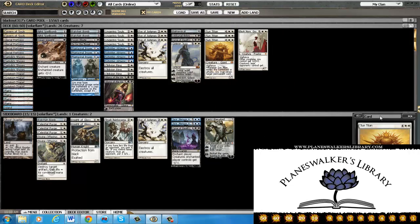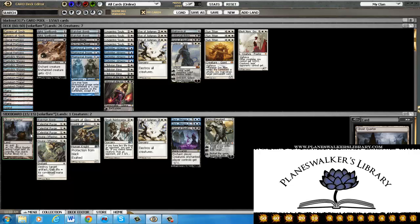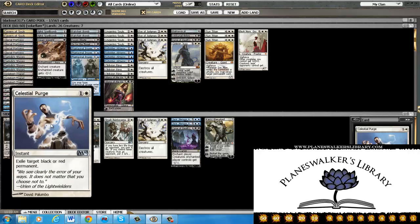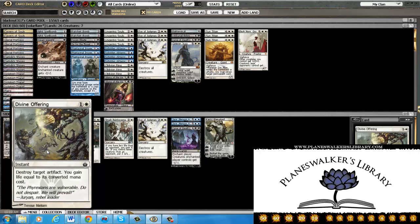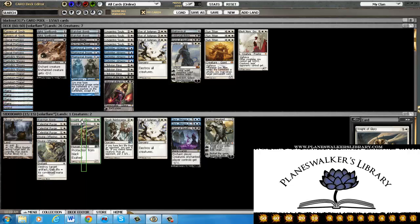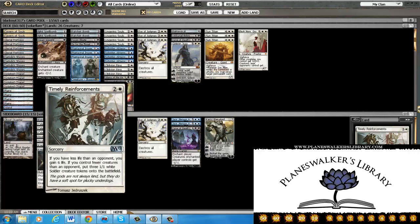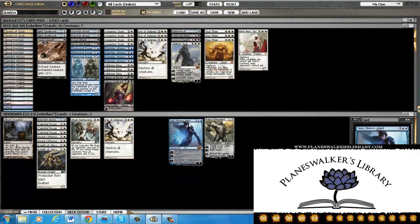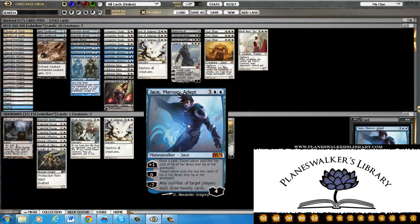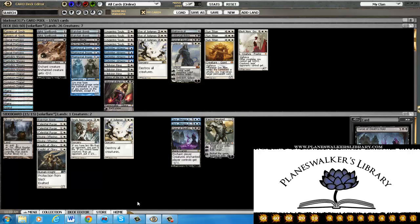Let's discuss the sideboard. We have an extra Ghost Quarter to bring in against control and problematic lands, an extra Ratchet Bomb for tokens and small weenie rush type decks, three Purge primarily for Zombies, two Divine Offering for Birthing Pod and Swords, two Night of Glory also for Zombies — something you can get back if they kill it with red removal — one Timely Reinforcements to buy time against aggro, another sweeper against aggro, another Curse against aggro, Jace for the mirror and other control decks as a two-of, and Karn just because Karn rocks.